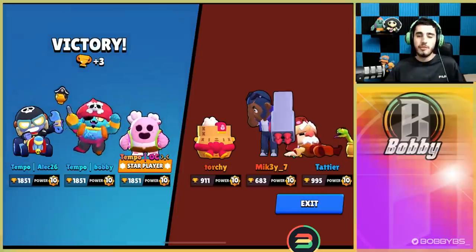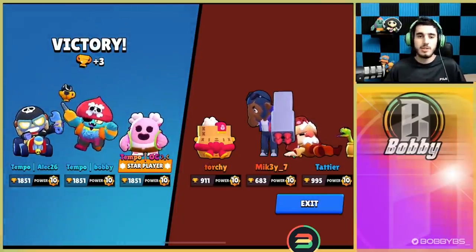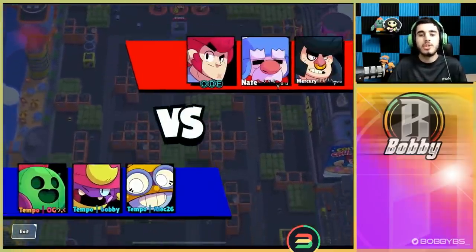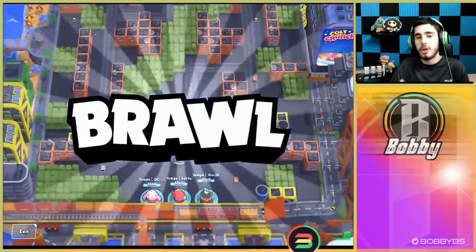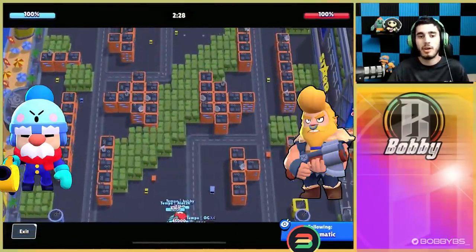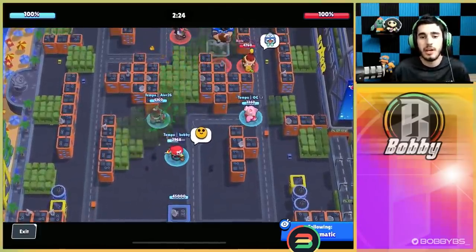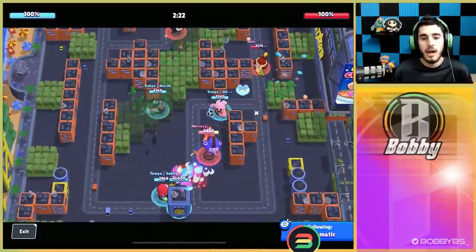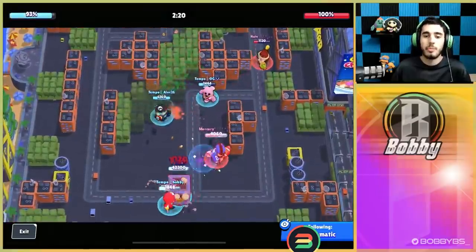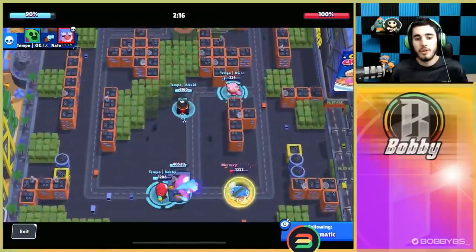This is a very hard matchup even though we played it really well — it is very easy to lose to something like this. Hopping into our final game, we're playing three pretty good players using that really annoying Bull-Gale comp. They have really high DPS so this game is definitely gonna be scary. The Bull is just gonna jump right on us — our positioning was really weird off the bat so they're gonna get some hits off on the safe.